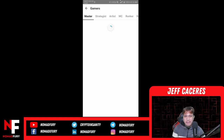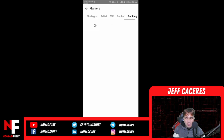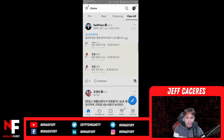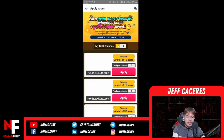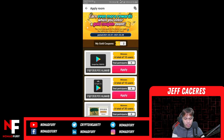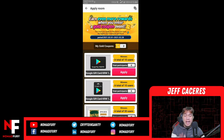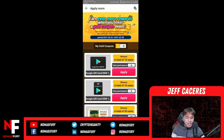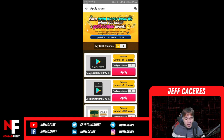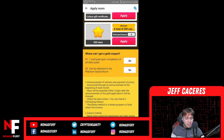That's how groups work. What about the 'Gamers' section? There's master strategist, artist, MC, ranker, and you can see the rankings as well. Now, what is the 'Apply Room'? I'll click translate — it says 'Earn even more rewards when you enter a gold coupon event.' I have a couple of gold coupons. You can get one card upon completion of all tasks. Let me check the gacha room next.